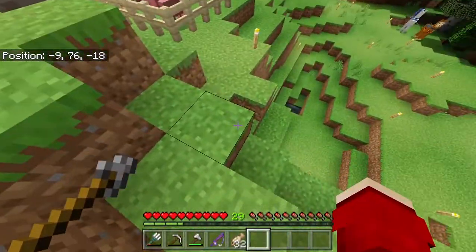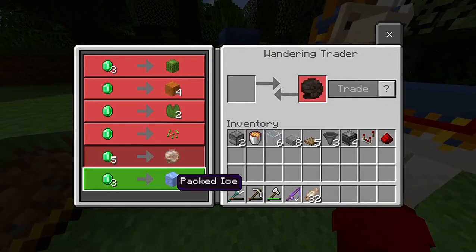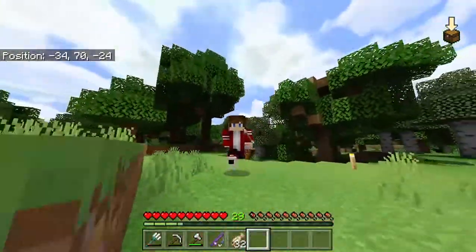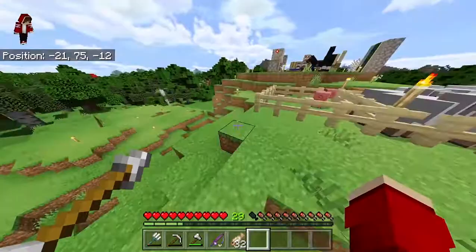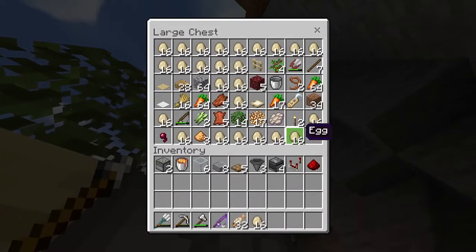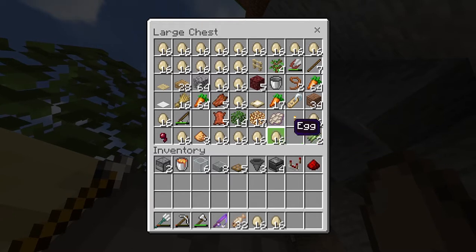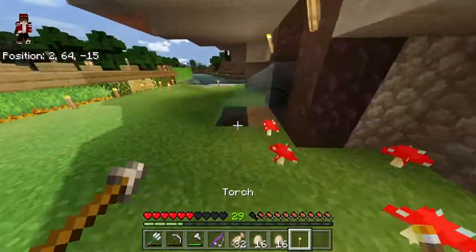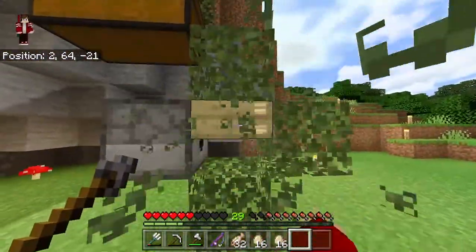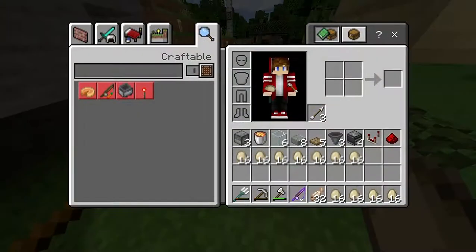There's a wandering trader — they're selling seeds, packed ice, lily pads, and a cactus, but I don't have any emeralds. Back on track — I need about two stacks of eggs. There's more sugar cane here for Gerard and Bango. I want to light this place up so no mobs can spawn. I had a dispenser there — didn't know that. That's a lot of eggs!